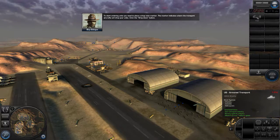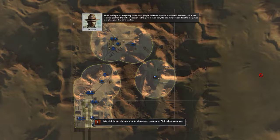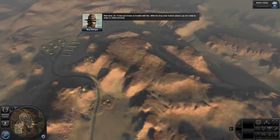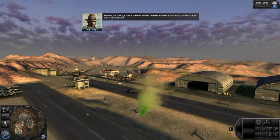Click the drop zone button. You're looking at the Mega Map. From here, you get a detailed overview of the entire battlefield, but it also removes you from the tactical situation on the ground. Right now, the only thing you can do in the Mega Map is to place your drop zone marker. Well done, sir. I knew you'd have no trouble with this. With the drop zone marker placed, you're ready to order in reinforcements. You now have 2,000 reinforcement points to spend as you see fit.